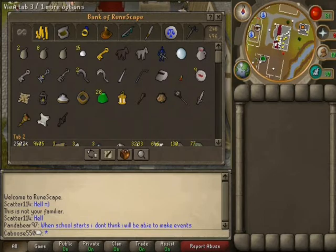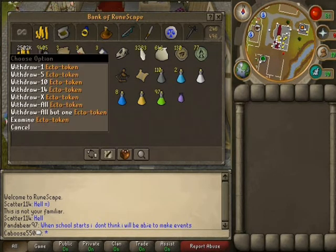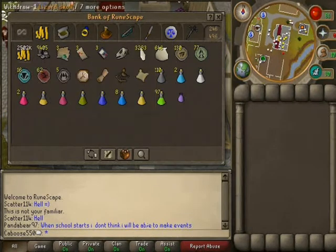Excalibur, quest junk, and then I got 2.5 mil right here. 9k tukul, active tokens, Shantay passes, Castle Wars tickets, lizard skull.